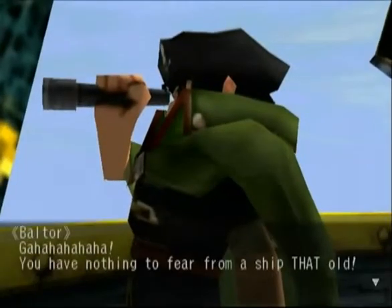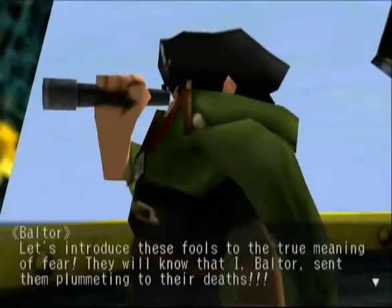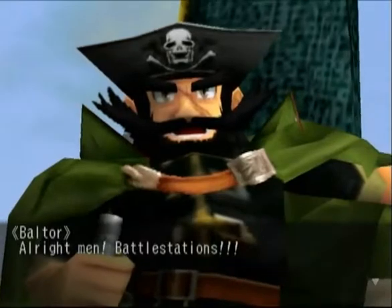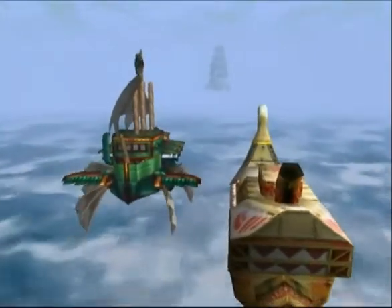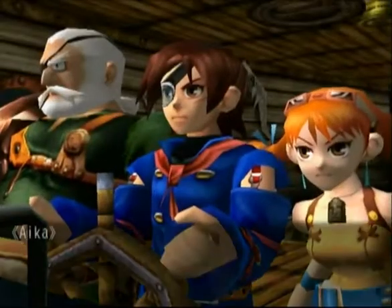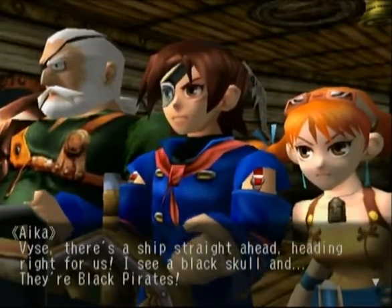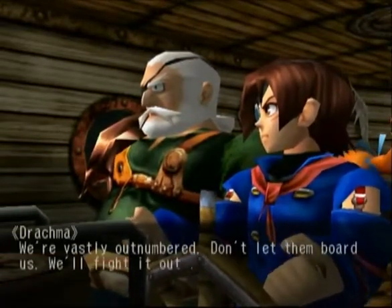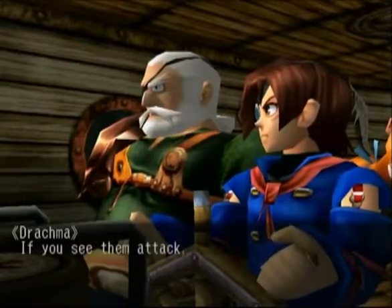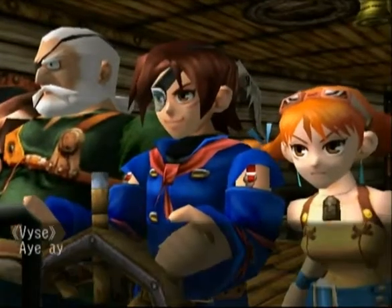He can see us. He says nothing to fear from a ship that old — he's going to introduce us to the true meaning of fear and send us plummeting to our deaths. He wants to take everything on board that isn't nailed down. His ship is flying straight towards us. There's a Black Skull and — hey look, they're pirates. That's Balter. We're outnumbered so don't let them board — we'll fight it out from a distance. Ready the cannons. If we see them attack, we'll go into evasive maneuvers, and when they're in our sights we'll blast them.